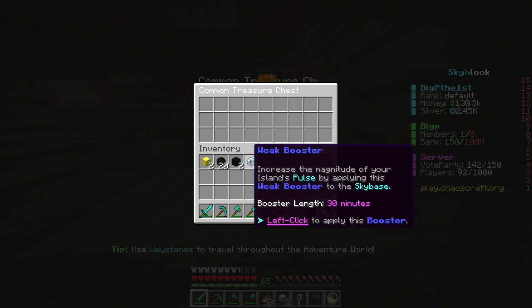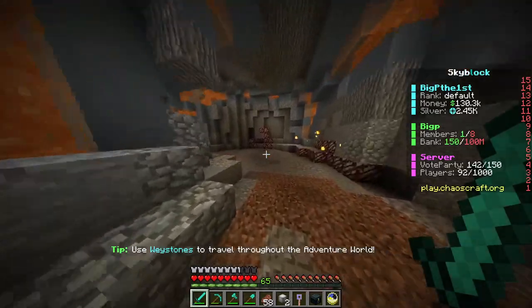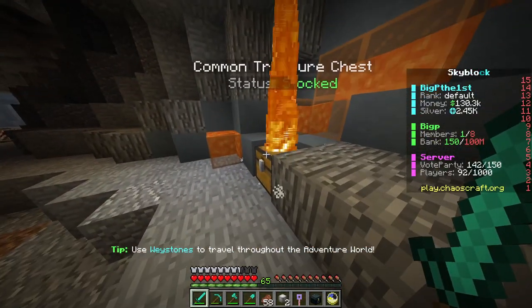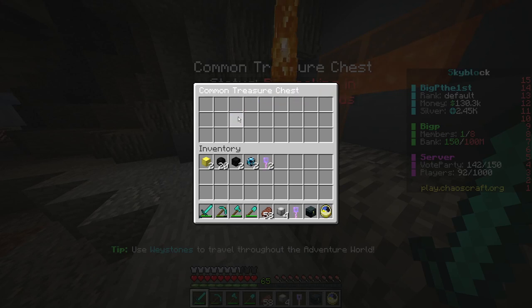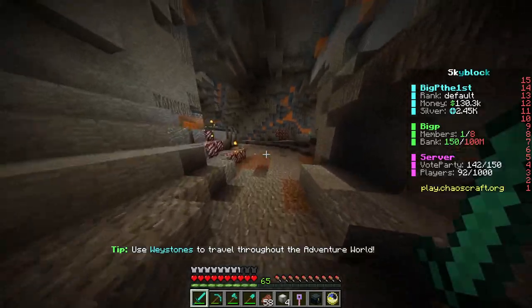Wait — what? A weak booster for the pulse or sky base? I've learned about the pulse — it gives me some good stuff actually. Each pulse gives two volt keys. They are just something else.